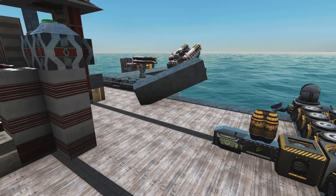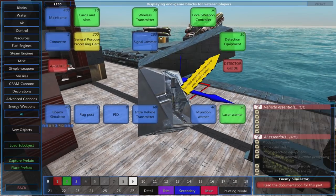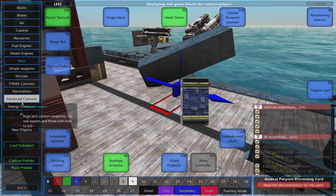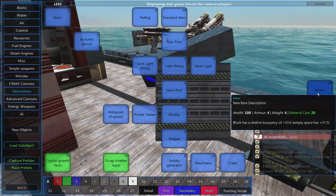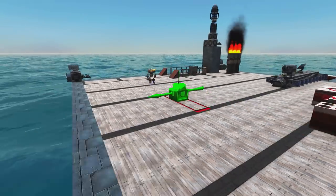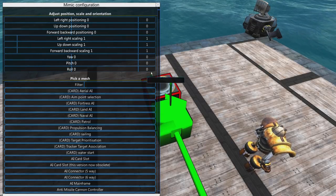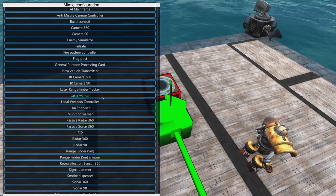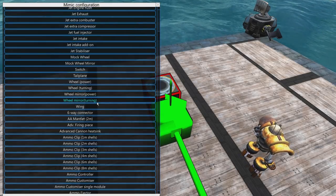For those that like building, there is a new block - this block here isn't a damage block, this little block is now what's called a mimic block. If I find it again - under Decorations and then in here there's a mimic block, which has a set armor and health. When you put the block down in an open area, you can go into the area properties and make it simulate any other block you want. Let's have a look down here and find something.